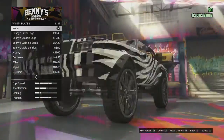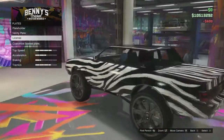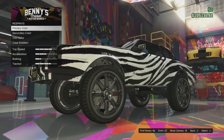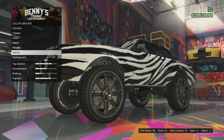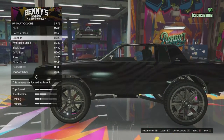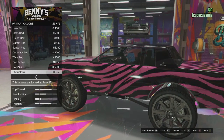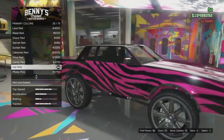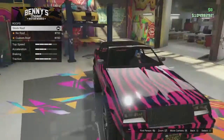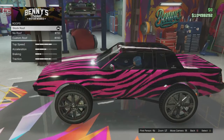There aren't that many different customization features from the Faction Donk compared to the Faction Custom - basically about the same - except for the big giant tires. I'm going to change one of the colors. I'm thinking what colors does Janine like? That's right, pink. So we're going to make the primary color on her livery pink - it's Janine style. There are also some different roof options for the Faction Donk - I'll go with the custom roof.